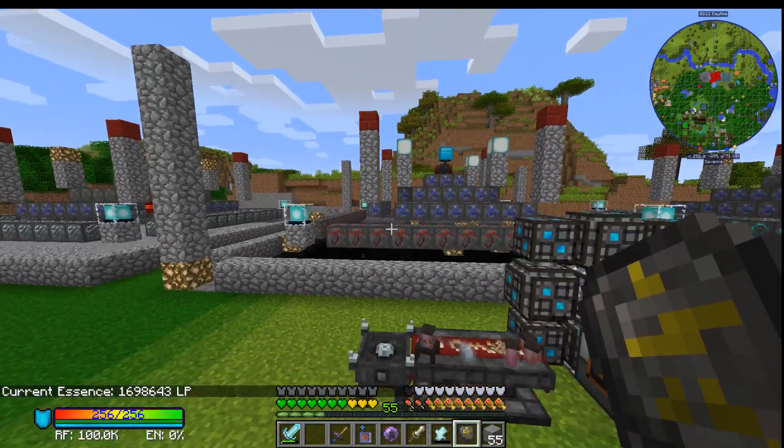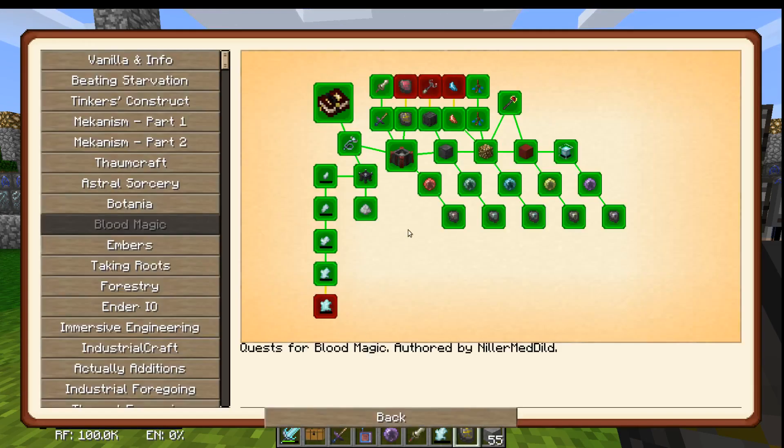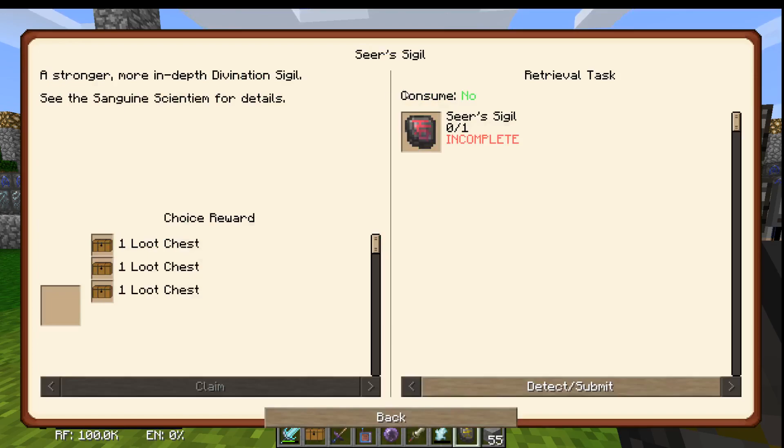Meanwhile we are at 1.7 million life points in our essence pool and still climbing. So the next step on our tour - we'll do this, grab that, we need a Sears Sigil.